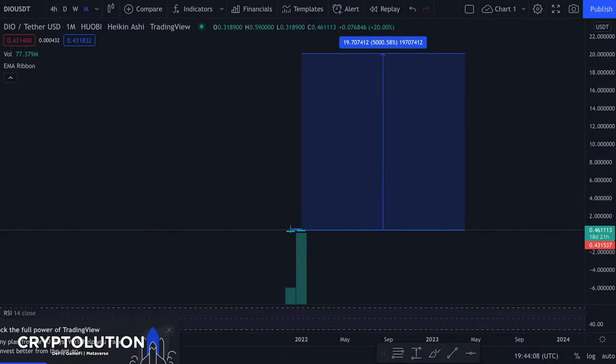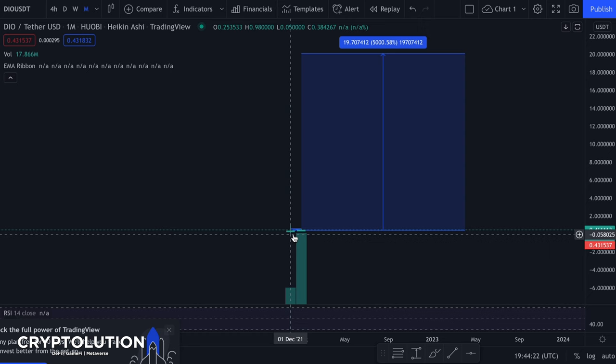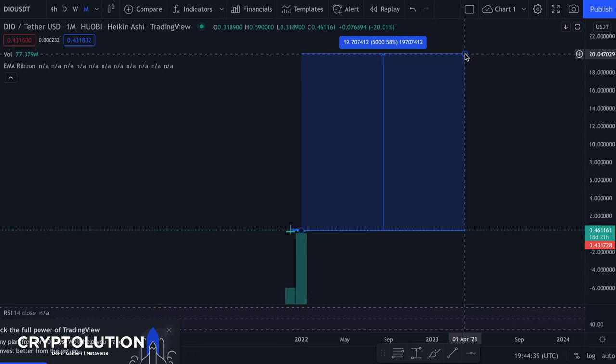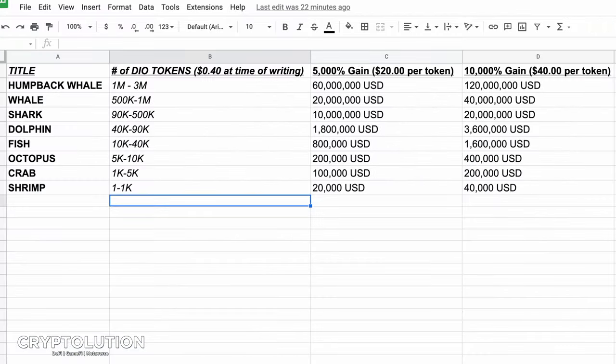Now I want to show you the DIO/USDT comparison on TradingView. Down here is the DIO token's current price — very small and microscopic — trading around 43 cents at the time of this recording. Imagine the token going up to 5,000% — not 10,000% but at least 5,000% realistically within the year. That would take the price all the way up to $20. Let's go to the next chart showing what 5,000% to 10,000% gains would look like — this is not financial advice, just my personal opinion.